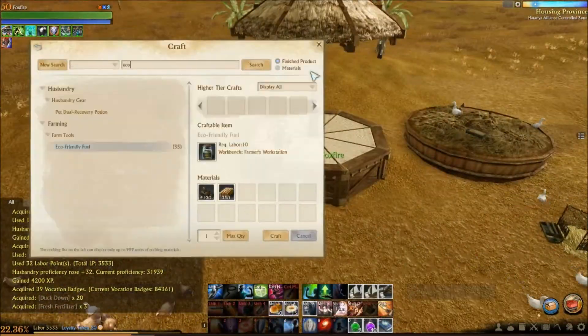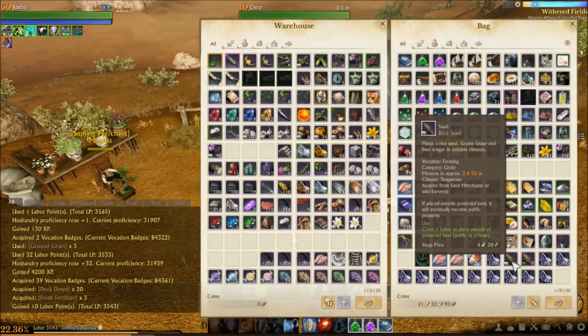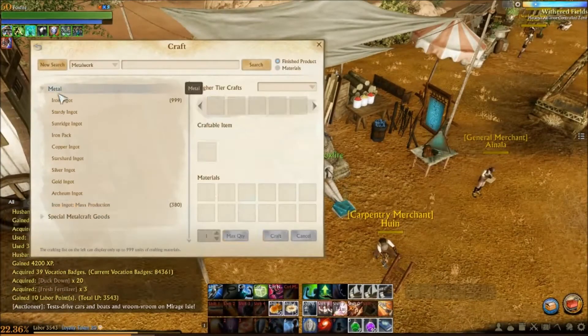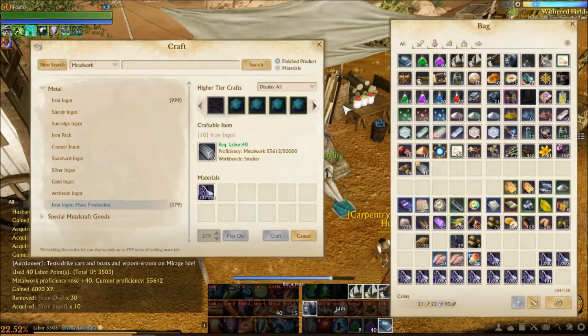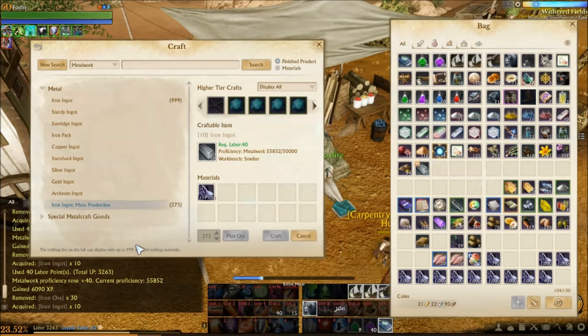If you missed the trick the first time around when the game launched, the idea is to burn through as much labor as possible, as fast as possible, using a vocation tonic. The vocation tonics can be purchased on the auction house or for credits, and they double the amount of XP gained through vocations. To maximize your labor, you can use worker compensation labor pots, and they can be purchased from the auction house, credits, or patron loyalty.